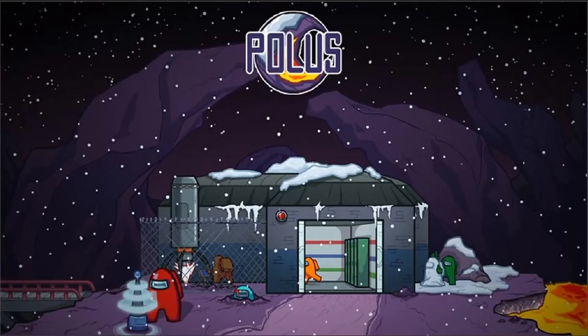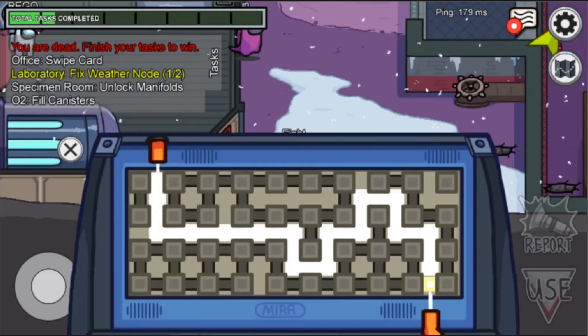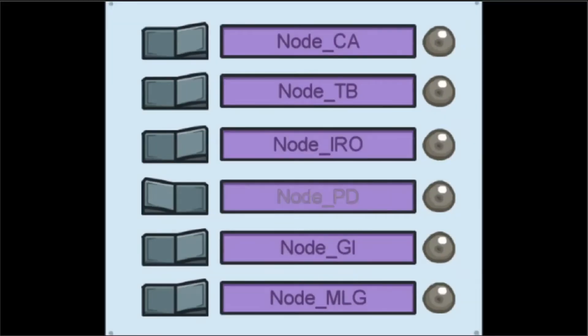There's also a couple of easter eggs you can find in the maps. First of all, with Polus — the lava moon planet — you can do the node things, which is kind of cool. In the second part of the nodes you get a whole list of them, like six of them, and they're all references to Fleeing the Complex — they're the ranks.